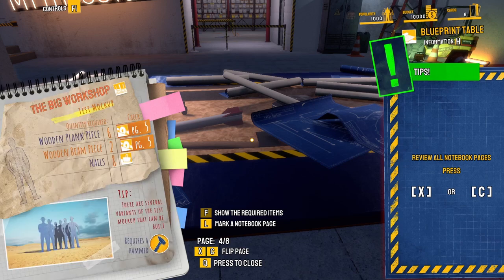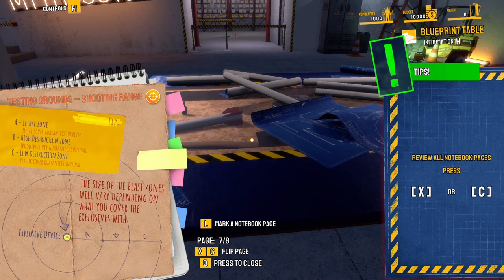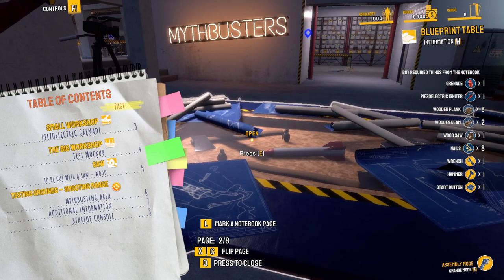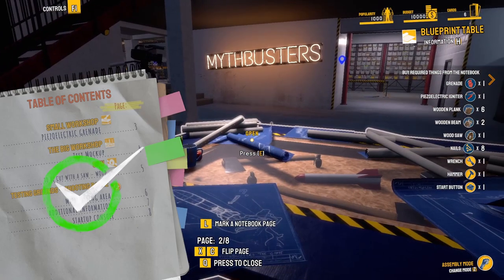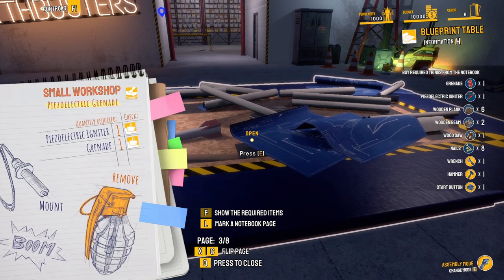Okay, small workshop - we need to create that piezo-electrical grenade. Piezo-electrical grenade testing grounds. We need: a wooden plank piece, two wooden beam pieces, and then the shooting range test grounds. Okay, press Q to close. Buy the quad from the notebook.